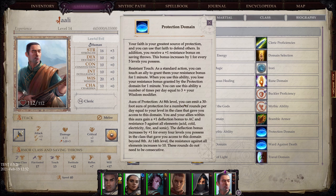Protection Domain: Your faith is your greatest source of protection and you use that faith to defend others. You receive a plus-one resistance bonus on saving throws that increases by one for every five levels you possess. Resistant Touch: as a standard action, you can touch an ally to grant them your resistance bonus for one minute, but when you do, you lose your own resistance bonus for that minute. Aura of Protection: at 8th level, you can emit a 30-foot aura of protection for a number of rounds per day equal to your level — you and allies in the aura gain a plus-one deflection bonus to AC and resistance 5 against all elements.